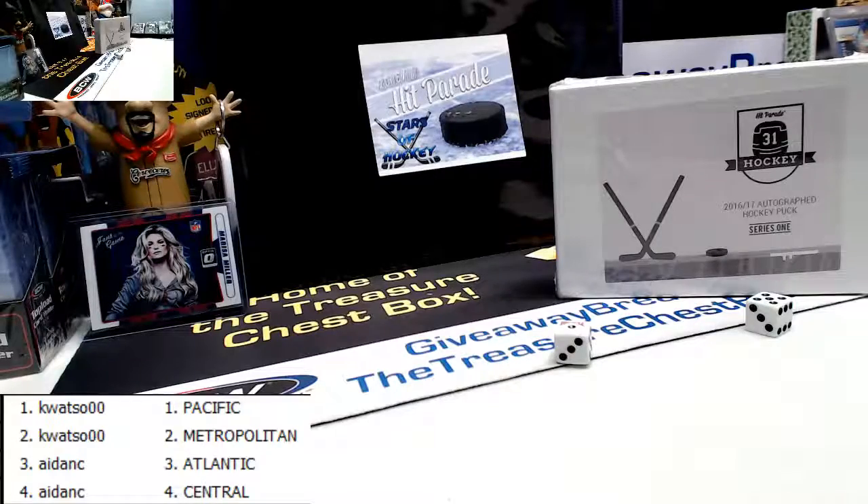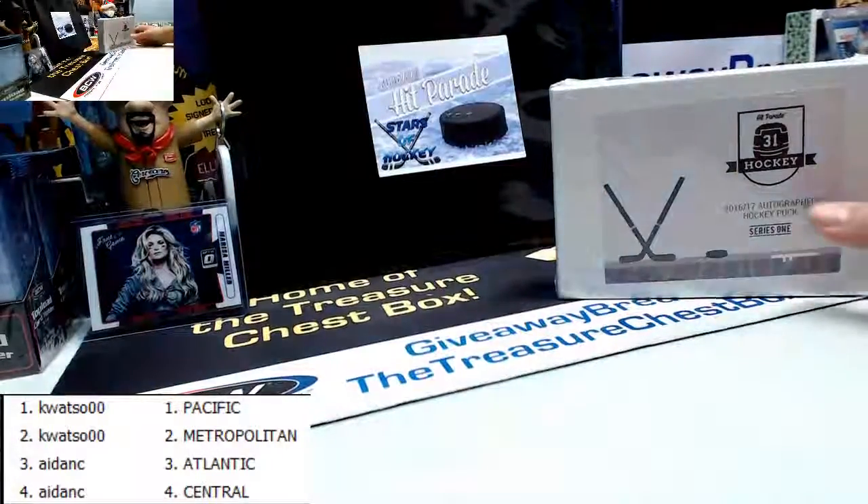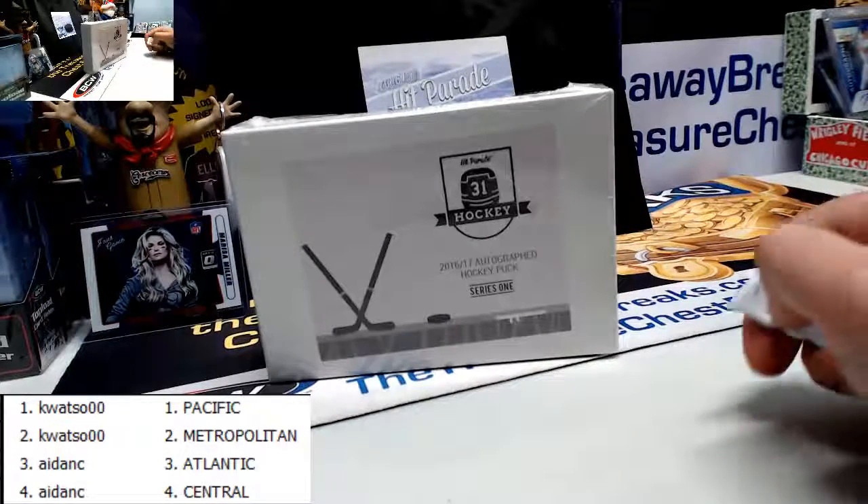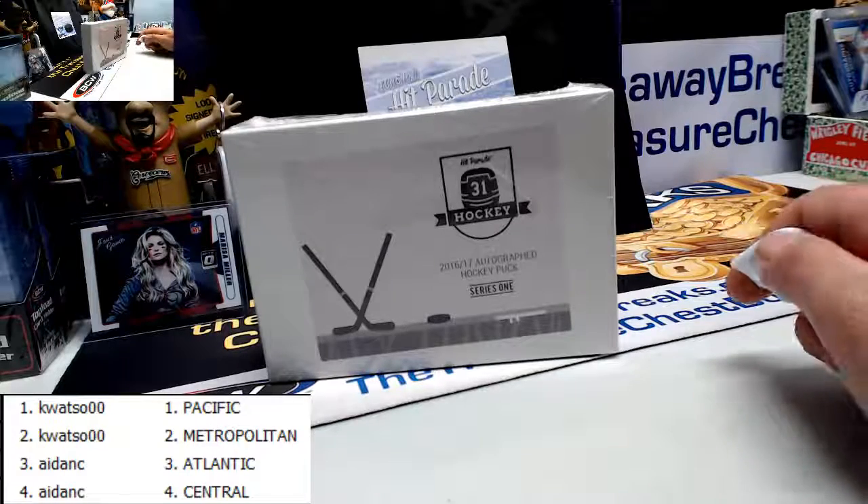All right, the rules are: if there is a team name on the puck, it will go to that team. If there is no team name on the puck, it will go to the team the player is currently on — that's if it says like Team Canada or Team USA. If it is a retired player, it goes to the team they played for the longest. Those are the rules for both the puck and the photo. Good luck — are you guys trading or sticking with what you got for the puck? All right, somebody give me a rip.